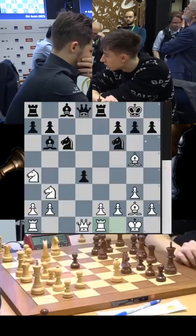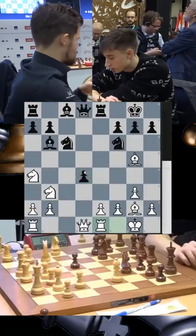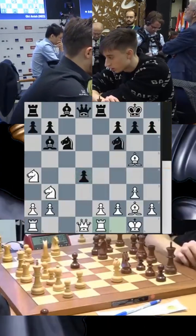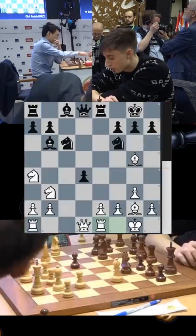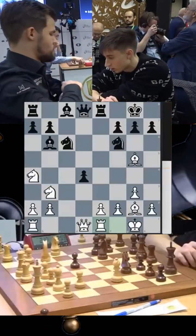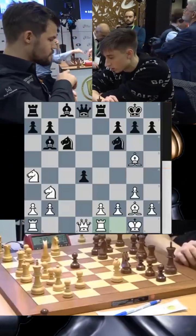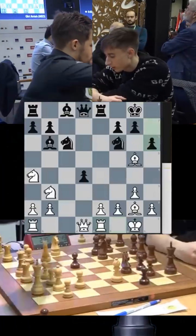Now the best move is to play h6. This pawn in the center is weak, it may fall, but black is banking on piece activity. Pushing away the bishop and asking it a question is a good idea. You can see Daniel Dubov taking his time — he is not thinking, he is actually recollecting his analysis, because you can see him looking not at the chessboard but in the distance. He plays h6.